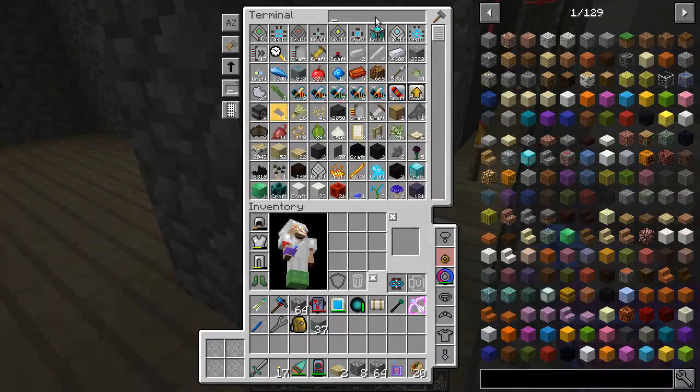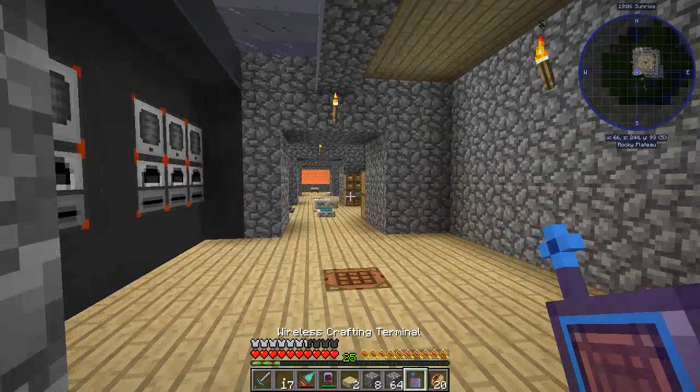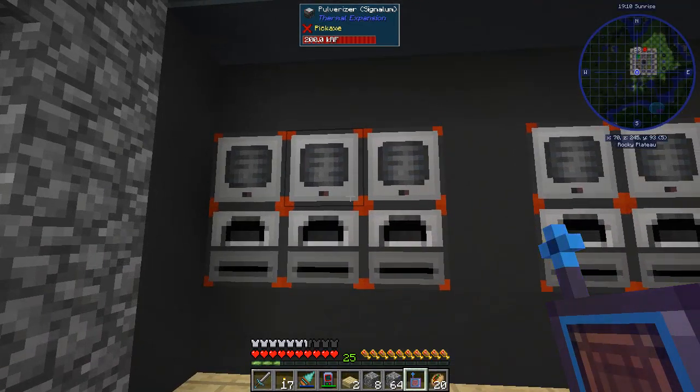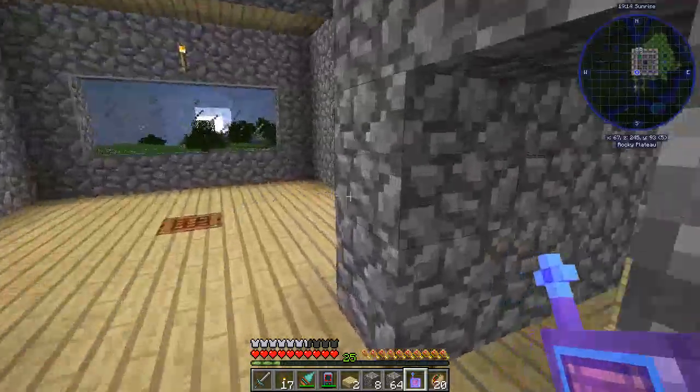We have cleared out almost all of our ores. The only ore that we're actually not processing right now is gold, and there's a reason why. Gold actually has a byproduct — when you process gold, you can get a byproduct of Cinnabar. I've got no way to get Cinnabar out of our pulverizers, and if there's Cinnabar left in the system it locks it up. So we're going to work on that today and get that all taken care of.